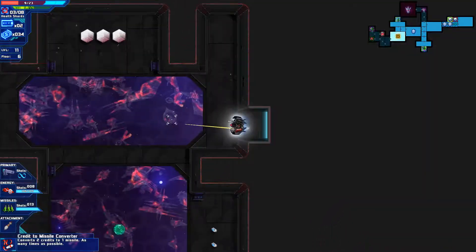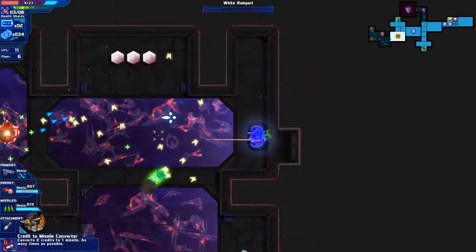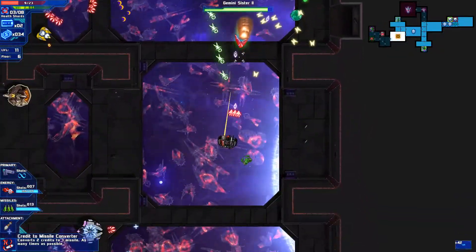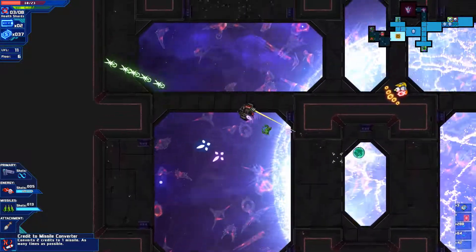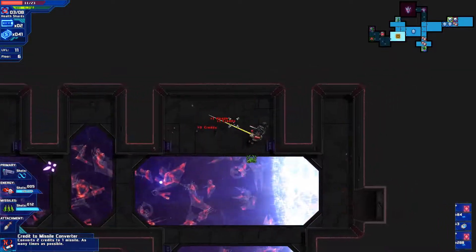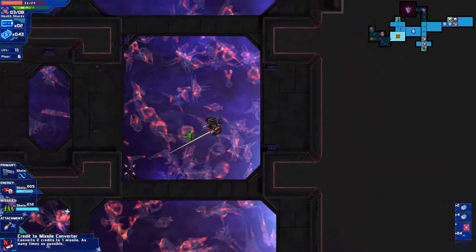Let's take the left route, hopefully things don't go awry again. The problems are always the bubbles. I ran out of shields because of one annoying enemy type. There are a lot of health stations here, but I'm a bit concerned with that bubble following me around.